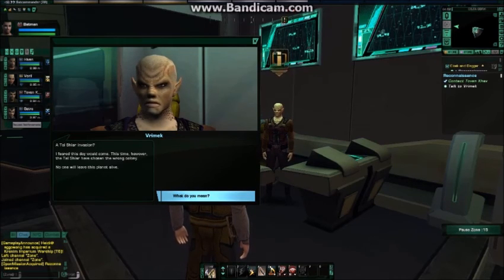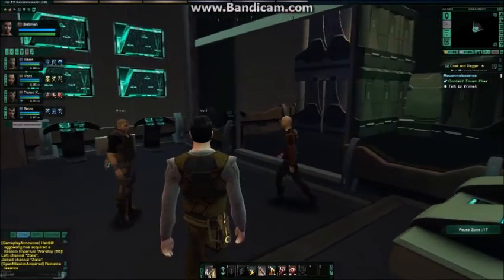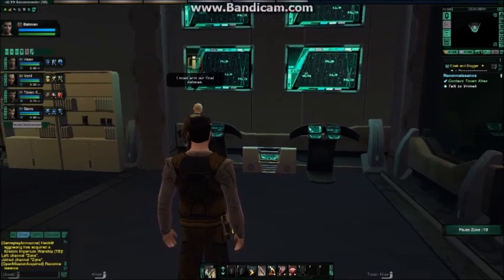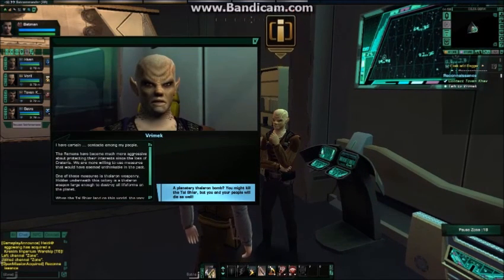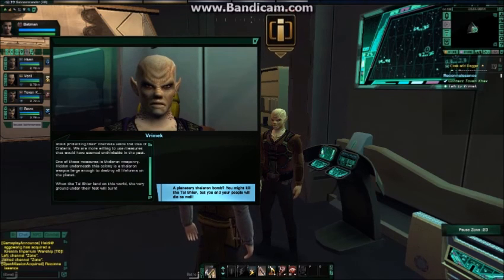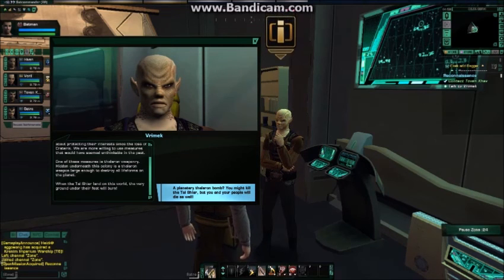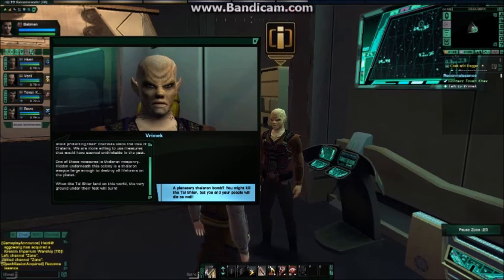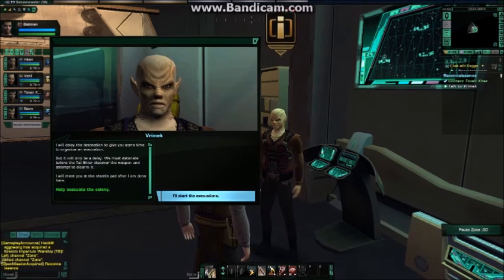Wait — don't leave the planet alone. What do you mean? You have defenses? What sort of defenses? The Tal Shiar will die. A planetary Theteron bomb? You might kill the Tal Shiar, but you and your people will die as well. That's a one-way ticket to getting your species close to extinction. We could still evacuate the colony and save as many people as we can. We have to try. Thank you. I'll start an evacuation.